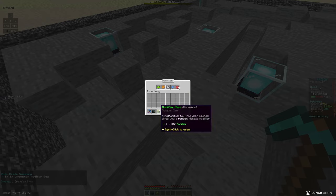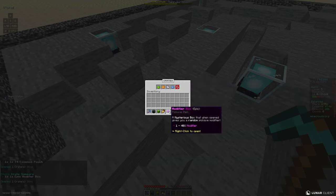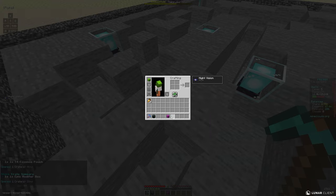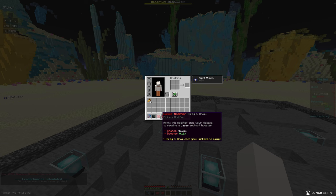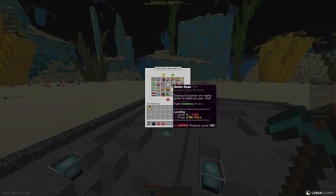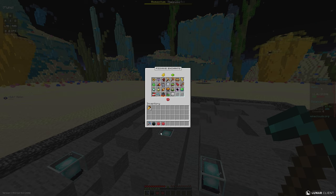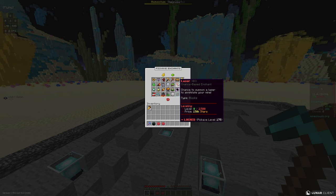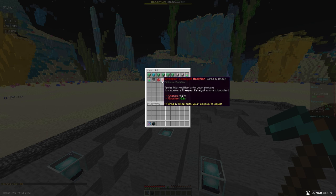We have a vote crate too — opening that first, we got a modifier box. Opening all five storm crates, we got an epic modifier and five pet candy. Opening both modifiers: a creeper catalyst modifier giving a 0.1 boost, and a laser modifier giving a 0.11 boost. Creeper catalyst requires level 400 and we're only level 12, while laser is at level 175 — both are a ways off, but we'll hold onto them.